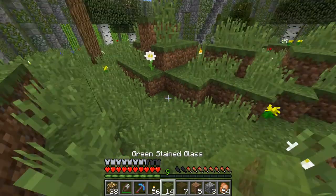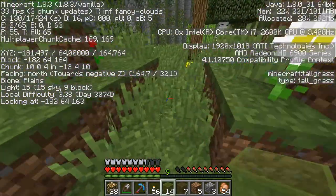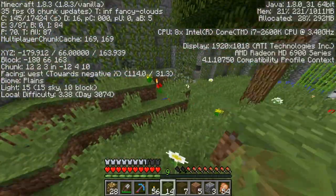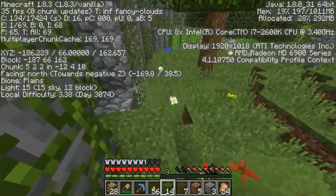I don't know, I like green better — personal taste. All right, let's see how we're looking. It goes down to eight, so seven is when mobs start spawning. As long as it's above seven we should be okay.